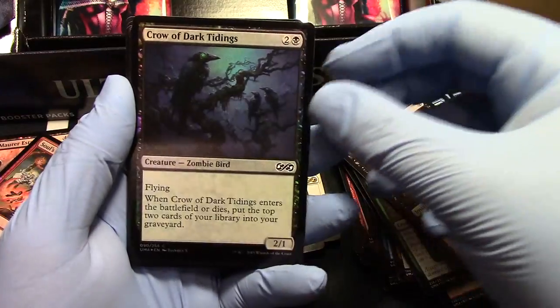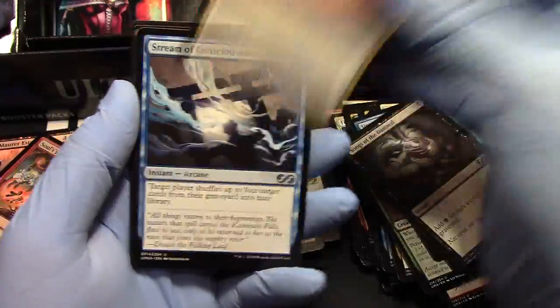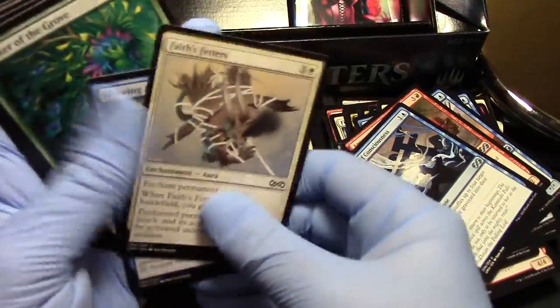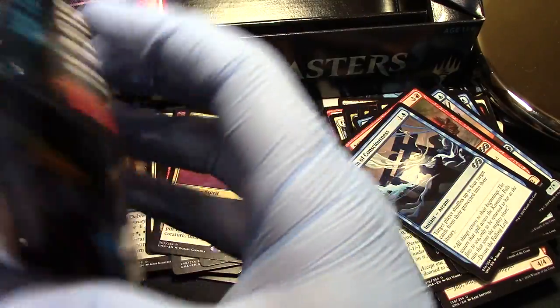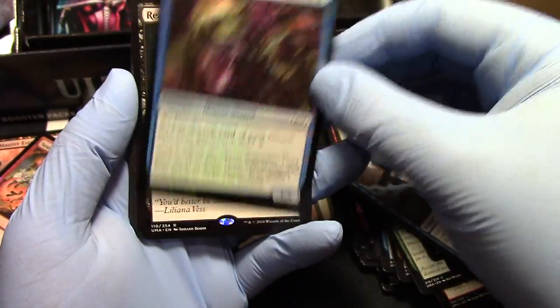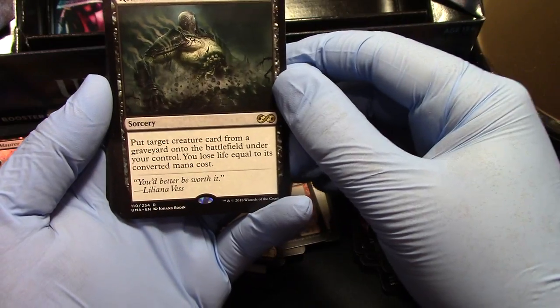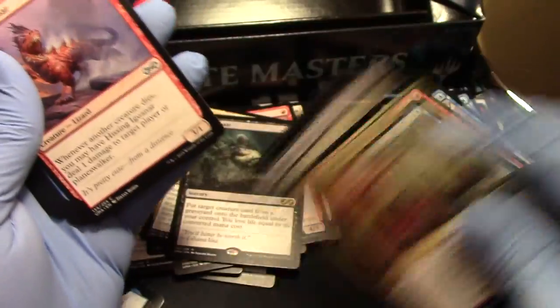A Zombie, a Crow of Dark Tidings, and Lost Alara — wish you were still lost. Living Lore, there it is. I was right — should have sold the rest of the packs, craziness. Deranged Assistant and Reanimate — well Reanimate's awesome, I like Reanimate. Beautiful. Another Vengeful Rebirth — got a few of those.